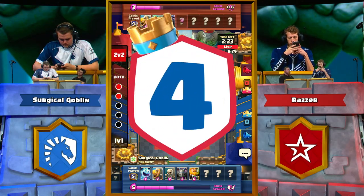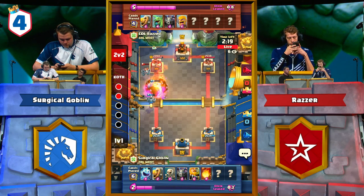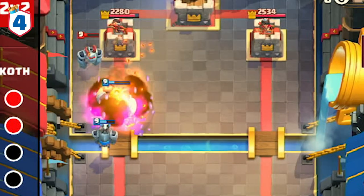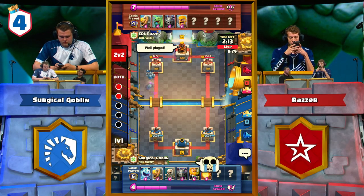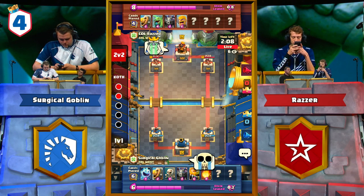The next play we're going to be analyzing is between Surgical Goblin of Team Liquid versus Razor of Complexity. Both players are using Royal Giant decks with very significant variation. It seems at first that Surgical Goblin has the matchup since he's packing Fireball in preparation for Razor's best answer to the Royal Giant — the Barbarians. We even see Surgical Goblin launching an onslaught of BM after his first push since he's got such a good matchup.